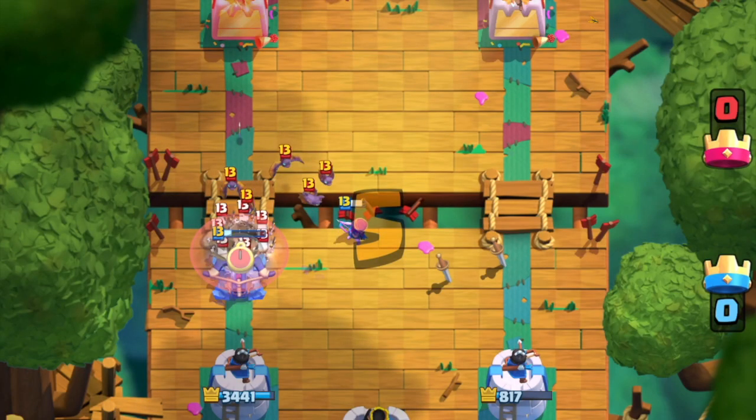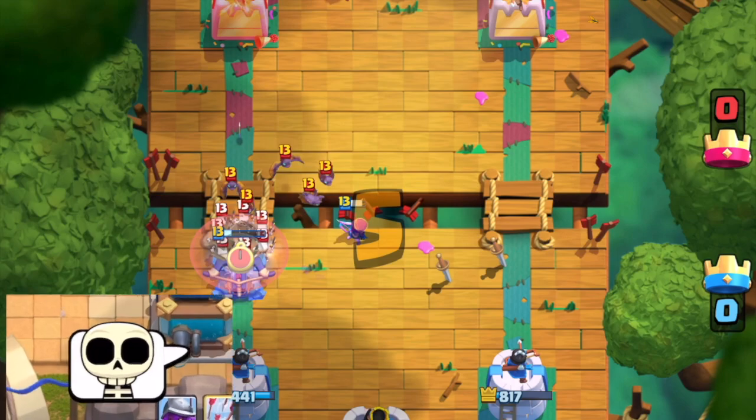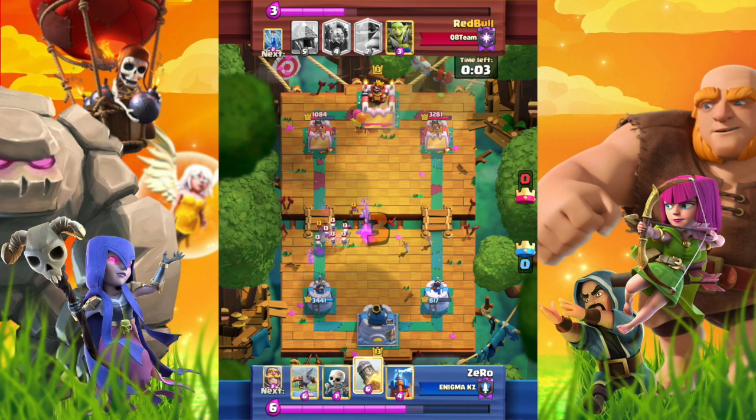The opponent seems to have overused elixir to kill the X-Bow — what is our game plan now? Two Rockets can finish the tower. We should use one Rocket now and then play defensively, waiting for the chance to use the second Rocket.